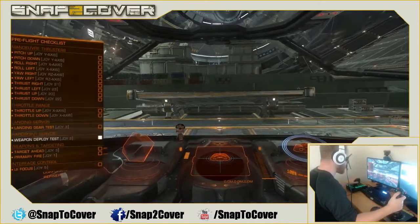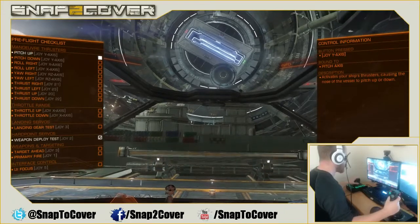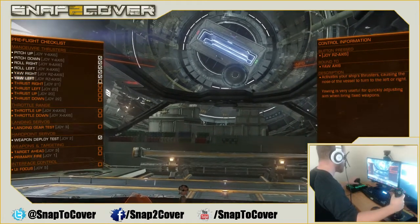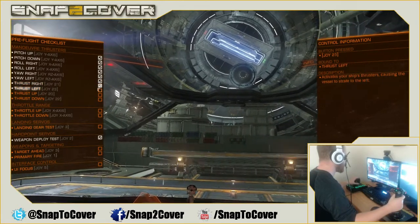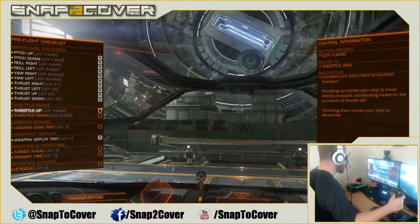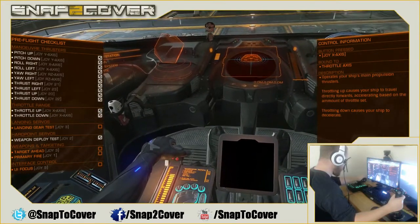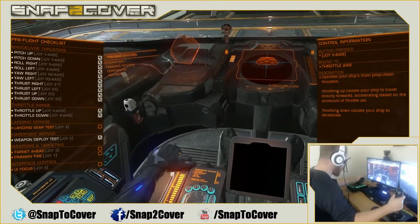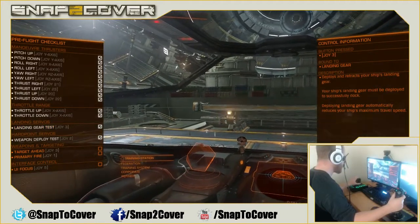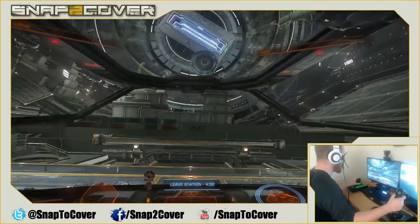Let's go to launch. We get our pre-flight checklist — weapon deploy test is done, then pitch up, pitch down, pitch left, pitch right, yaw right, yaw left, thrust right, thrust left, thrust up, and thrust down. Then we throttle up and throttle down. The HOTAS is one-to-one: when my hand moves and I pull it back, the guy in the game pulls it at the same speed and distance. Landing gear test, target ahead, primary fire, UI focus — and we are ready to go.